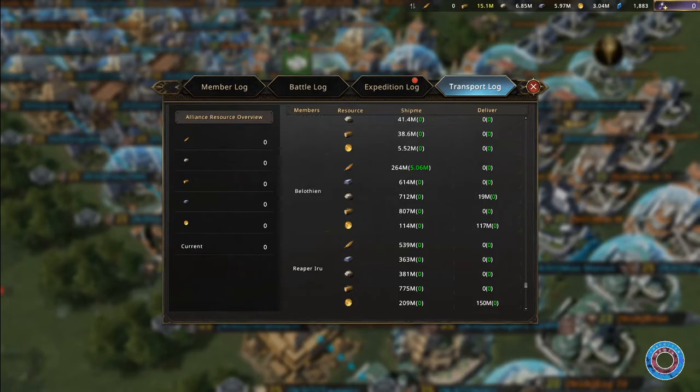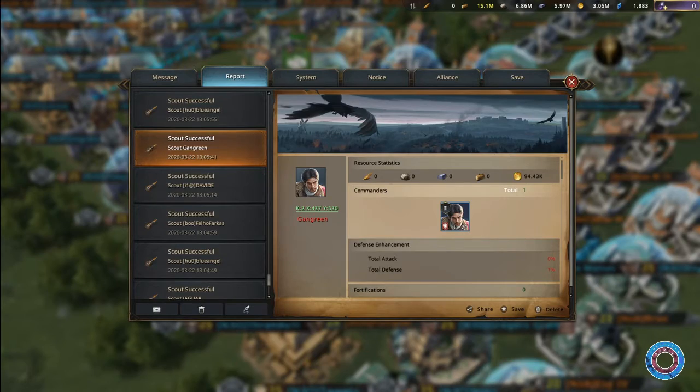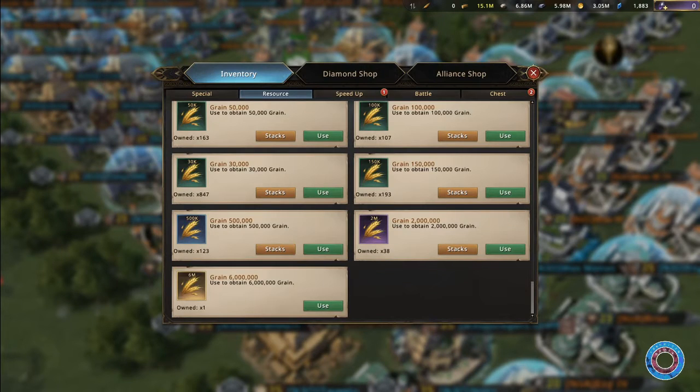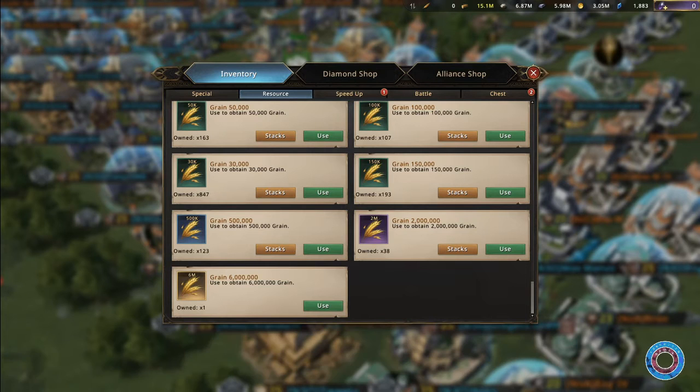Bank a lot. Make sure you have crazy amounts of goods ready for when you need it. In our alliance we use an alliance bank — the alliance leadership ensures the bank stays bubbled all the time. Deposit everything you don't need directly and make sure your city is always empty. This will reduce the chance of being attacked a lot. Personally I rarely attack players just because they have a big army — as long as they don't have resources and I cannot get merit from them, I just don't care. Try to set goals for yourself on banking goods, like 500 million of each, or 1 billion would even be better. Once you are ready for the big researches, you simply request it back and they kept it safe and can transport it instantly.